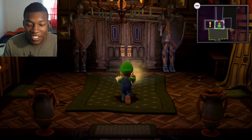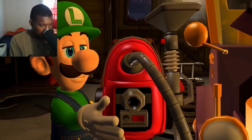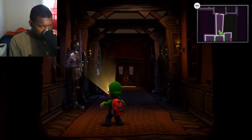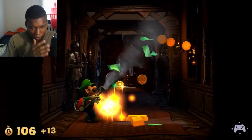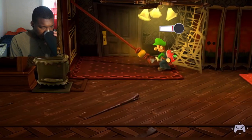Man, Luigi is no — is complete without this vacuum-like device, the Poltergust. Use it to light up dark areas, vacuum up objects, and interact with the environment.